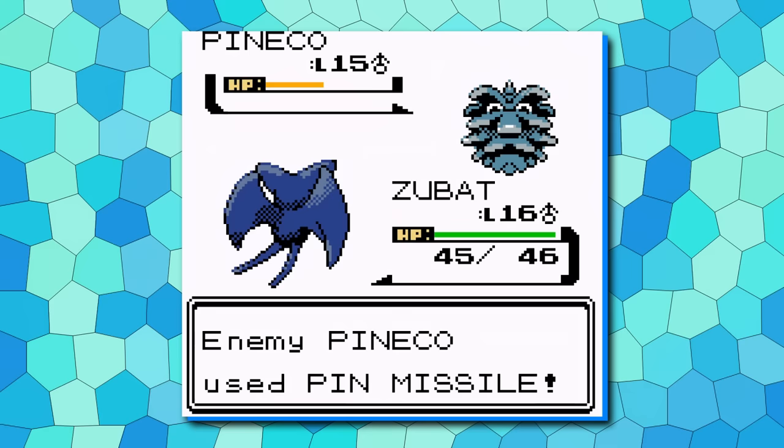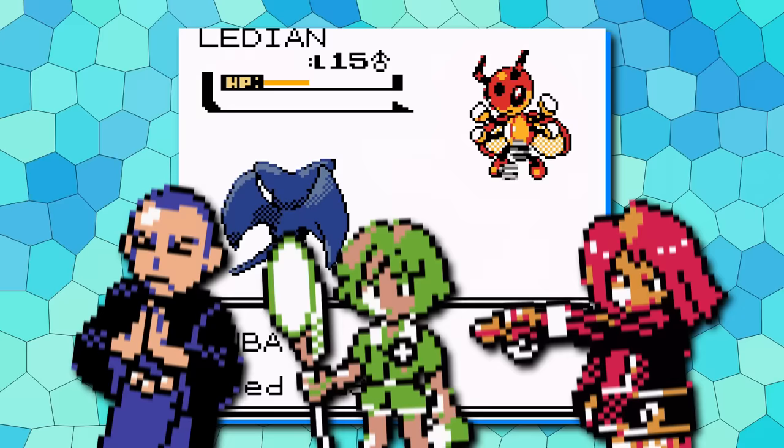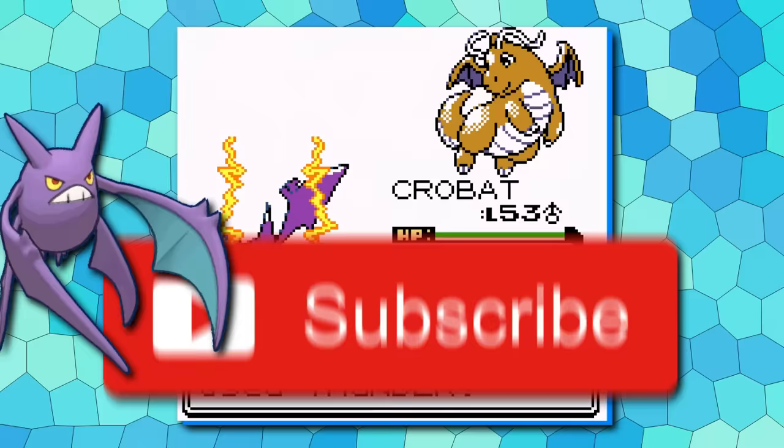More importantly, Zubat has a four-times resistance against Bug and Grass moves. This means Zubat can help out a ton against Sprout Tower, Bugsy, and the rival's Bayleef. And a catch at the start of the game sets you up for a level 23 Crobat, which will probably like you so much it subscribes to your YouTube channel.